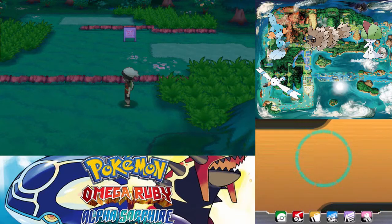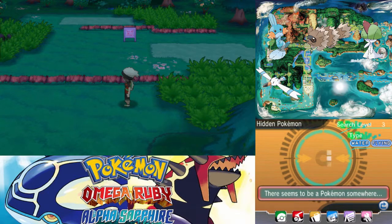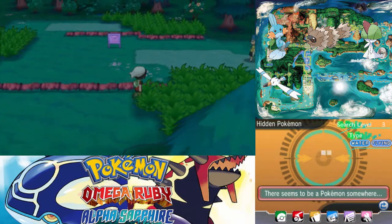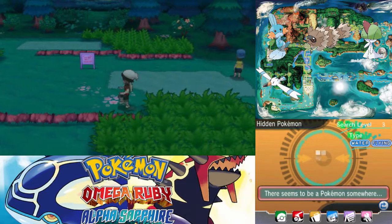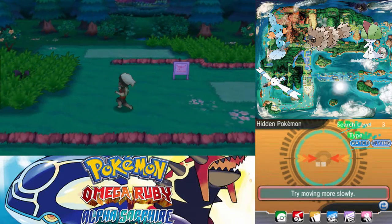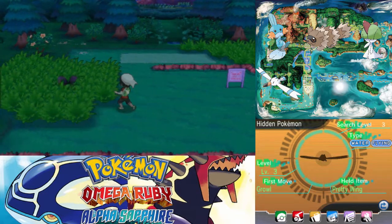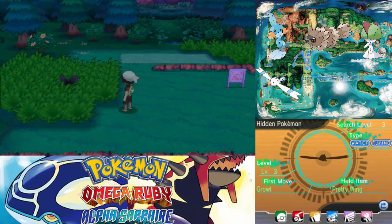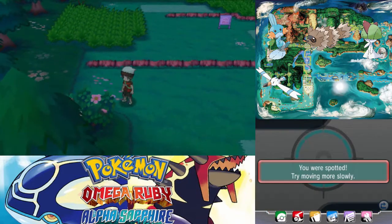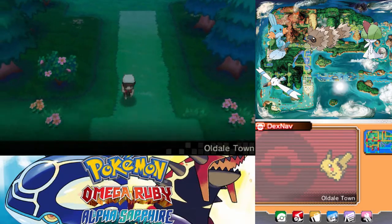Let's actually search for a Wingull real quick. There's one up there. You can walk normally until it says try moving more slowly, then you need to creep. And when you get really close, you need to creep very slowly. It's holding a Pretty Wing — I don't think those actually sell for that much, and I don't want to bother catching it just for that. I was trying to go away — leave me be.